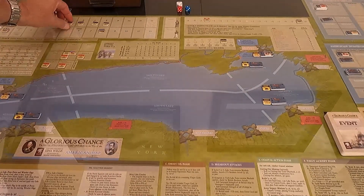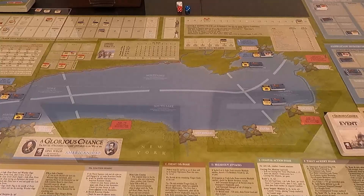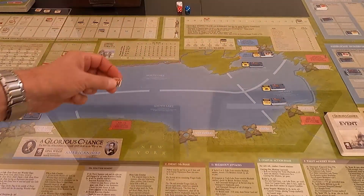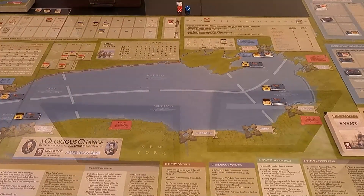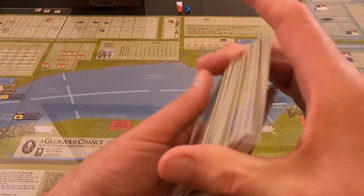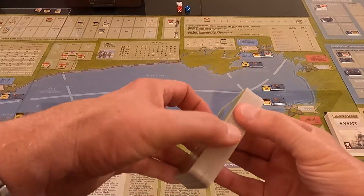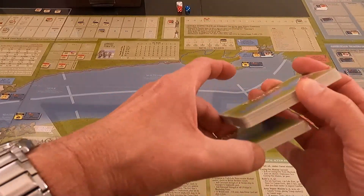AI troops available: we check the British — and yes, he finally got his AI troops, the first ones. We put his troop counter up in his available troops area. That's going to change the game a little bit. Now we adjust and shuffle target cards — I've done a major shuffle, so now we shuffle them up. This is a six-card pull.